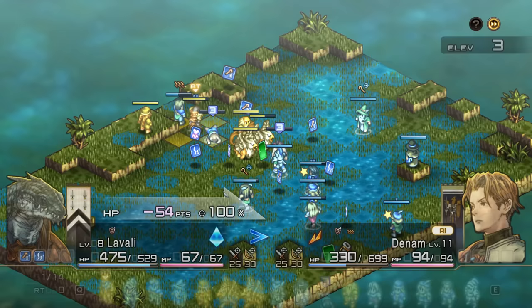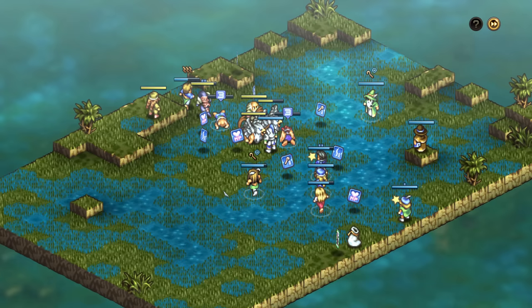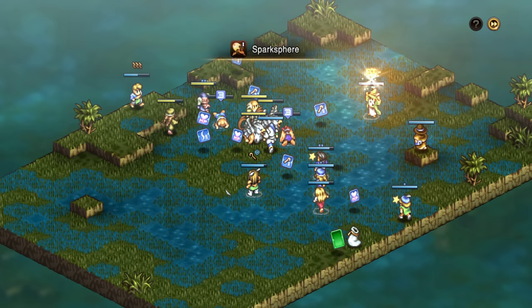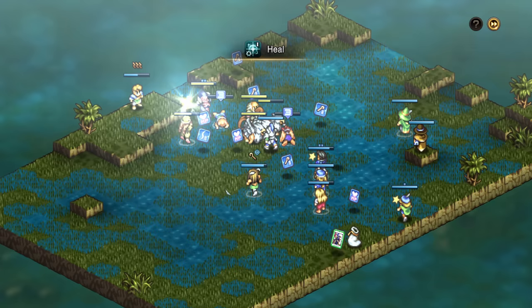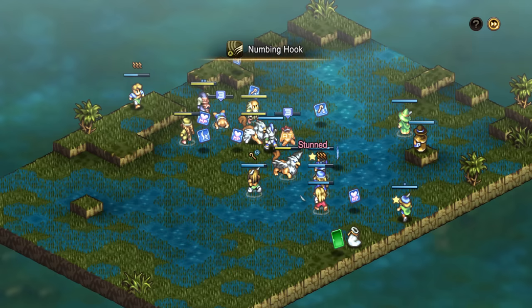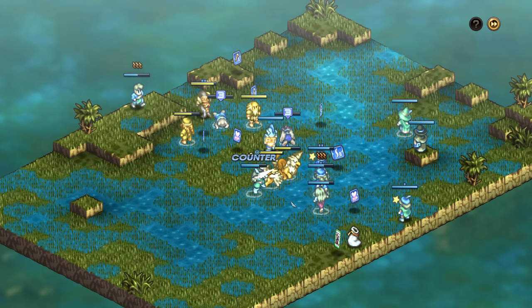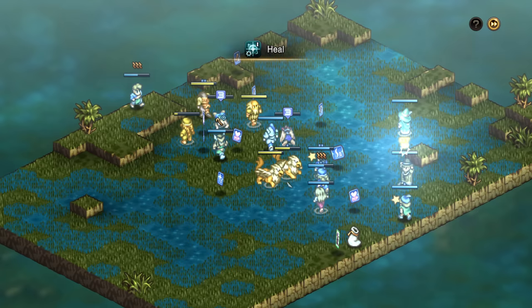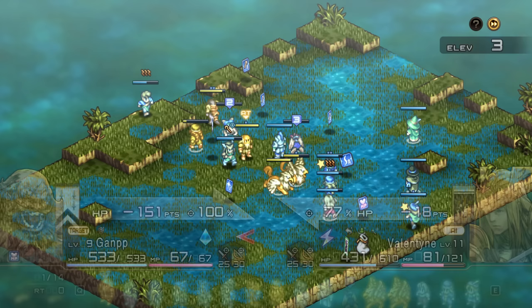A few other notes: as you defeat enemies or characters die, they will drop their equipment. In the case of enemies, this is usually not as substantial, but if your characters die, they will drop their equipment as spoils. Whenever you complete combat, you'll get a certain amount of items just for finishing it, but most of your spoils come from picking them up off the ground. If your character goes down and no enemy picks up their spoils, you'll get them back at the end of combat. However, if they fall off a ledge or an enemy picks it up, you might actually lose that stuff.